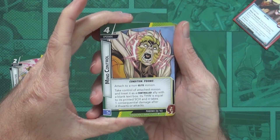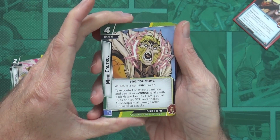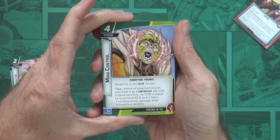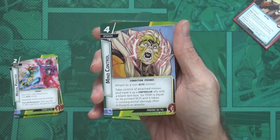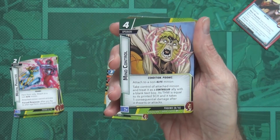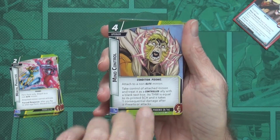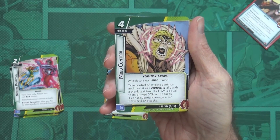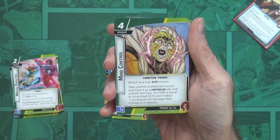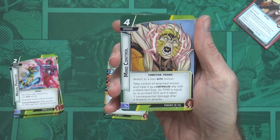Four-cost upgrade attached to a non-elite minion — take control of the attached minion and treat it as a controlled ally with a blank text box. Its thwart is equal to its printed scheme value, and it takes one consequential damage after it thwarts or attacks. I actually predicted something like this for Professor X. Most of the nine and ten cost enemies will be Elite, but if there's a non-elite big one, that could be massive.